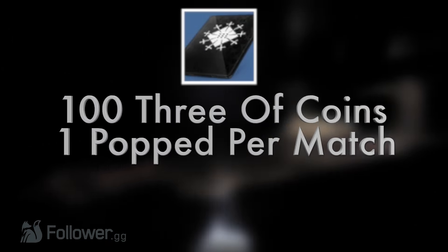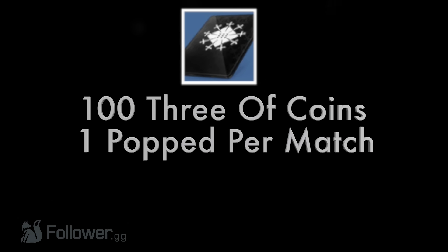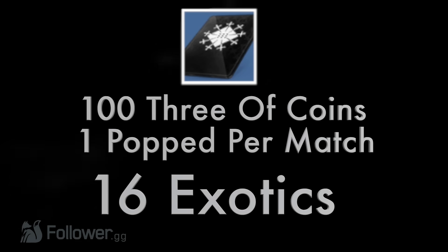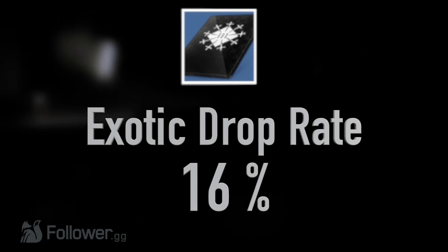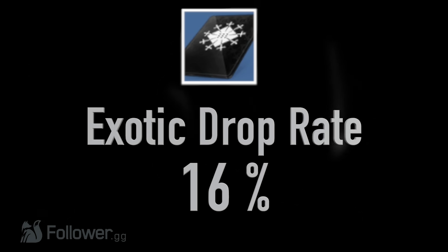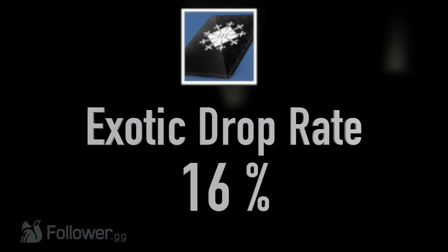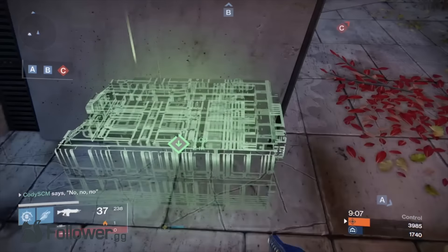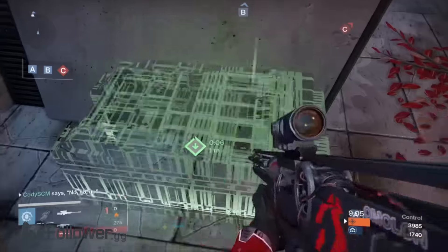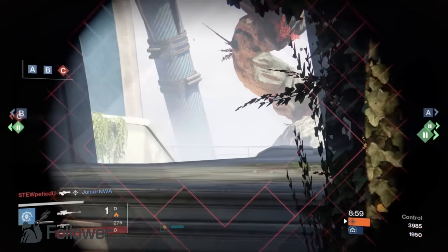I played 100 games of Control and used a 3 of Coins on every single match. Out of 100 games with 3 of Coins popped, I got 16 exotics — so that means a 16% exotic engram drop rate. In the community it's assumed the drop rate for 3 of Coins exotics is around 20%, or 1 in 5. While I didn't quite reach 20%, I think it's safe to say you can still expect roughly 1 out of every 5 matches to yield an exotic. I just think Destiny hates me and I got a little bit unlucky.